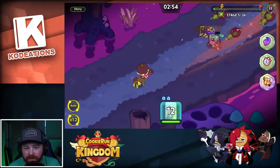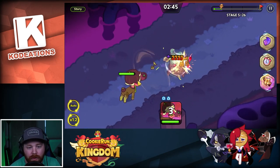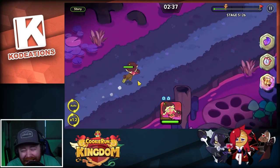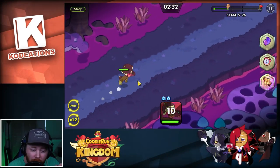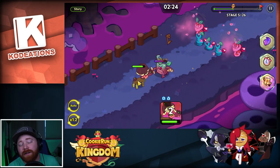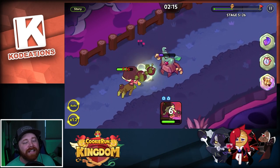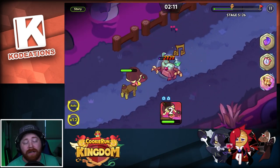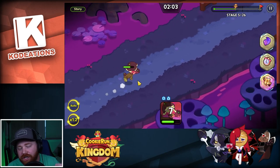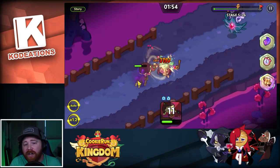Now let's take a look at Fig Cookie in action to give you a better feel for how the skill works. Keep in mind she's a support class and isn't meant to deal a mega ton of damage. One thing I think is really cool about Fig Cookie is that her AOE range is ridiculously long. The damage seems pretty decent for a base support cookie. However, in my personal conclusion, I don't think it's worth using Fig over Pomegranate — buffing your allies is far superior to adding damage reduction on the enemy team.